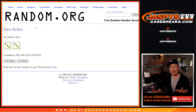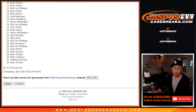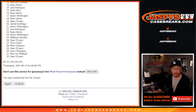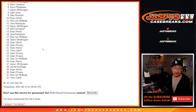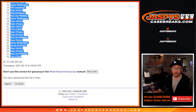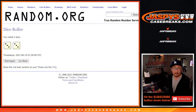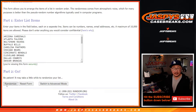Alright, so for the names and teams, 3 and a 3, hard 6. Rolling 1, 2, 3, 4, 5, and 6.